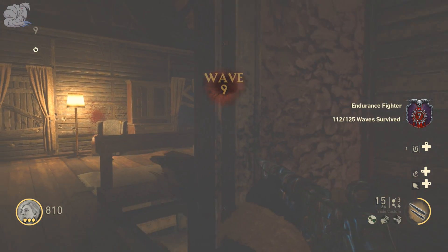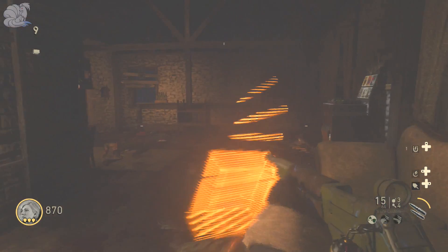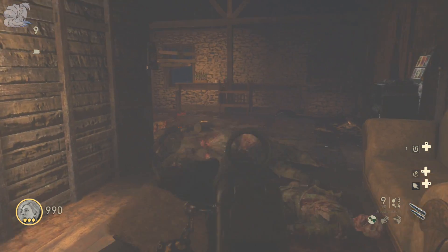The attachments I use in zombies are iron sight, rapid fire, extended mags, and FMJ — basically the same as multiplayer. For accessibility in zombies, it's actually pretty hard; it's all RNG and you can only get it through the mystery box, which is hard because there are so many guns in the box now.